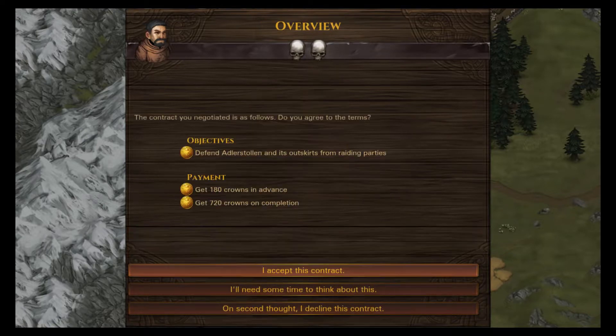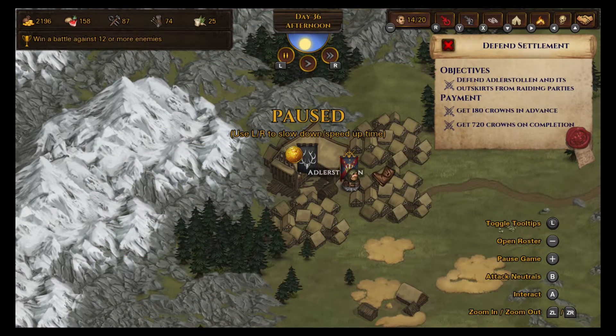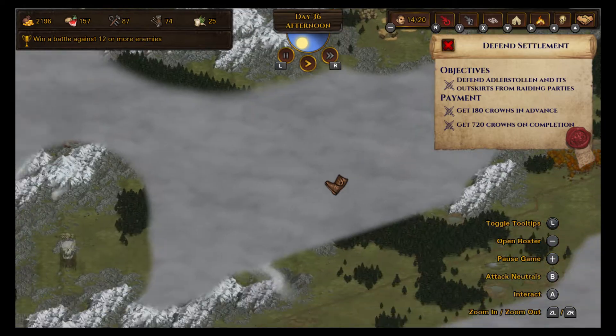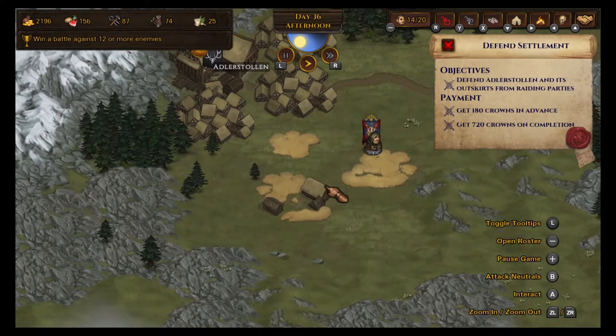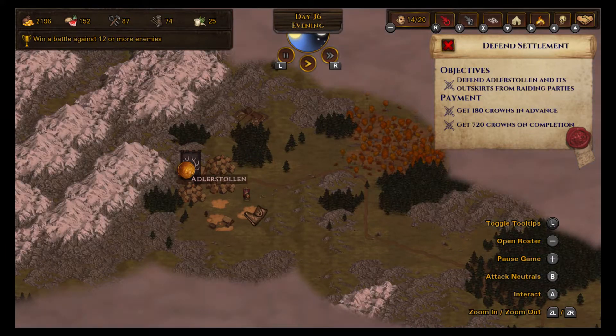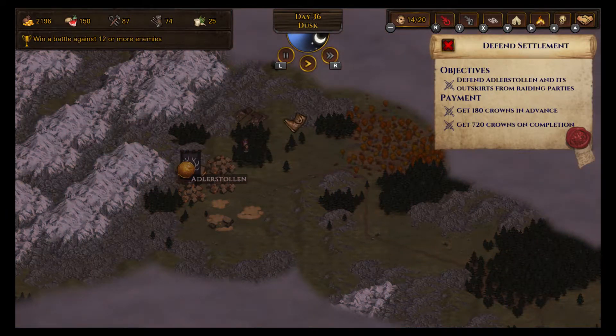Now we can take on another contract. Let's take a look at the two-skull contract first. We have to defend the outskirts of Adlerstollen. Let's actually do that. We just have to basically wait — recenter — till they get attacked. The outskirts could be up here as well. So let's defend the poor people of Adlerstollen.